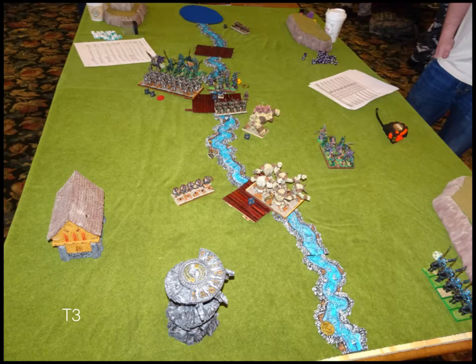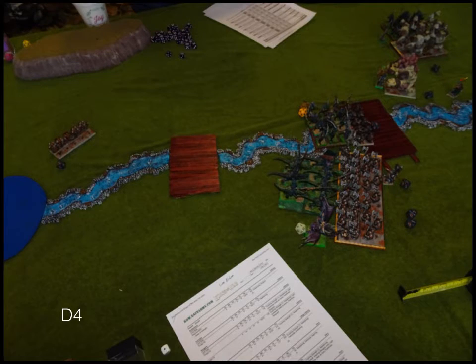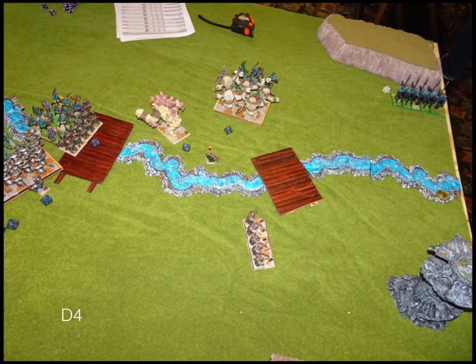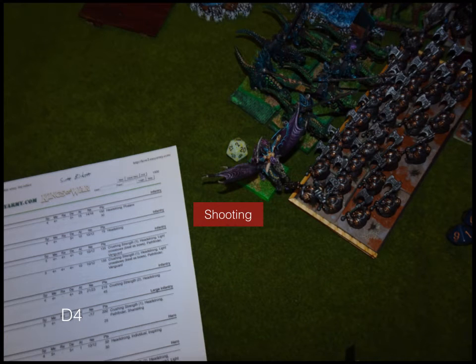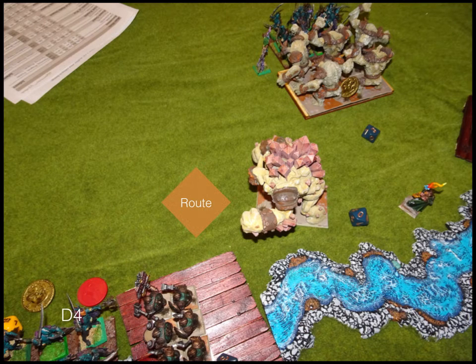Turn four, Dwarves: we start with Headstrong and make it, which is pretty big — those Shield Breakers go into the Knights counter-charge. My Rangers up there are kind of floating on the left. The Greater Earth Elemental counter-charges the Army Standard Bearer. My Ironclad charges the Buccaneers in the river. My Earth Elementals properly charge the Buccaneers at the top. In shooting, the Boomstick plucks at something. The Earth Elementals manage to waver the Buccaneers, who already had some damage on them — pretty good.